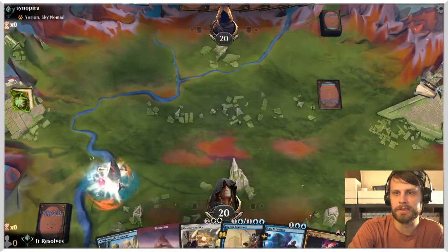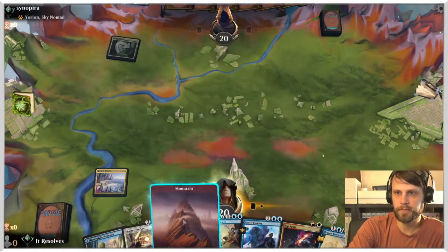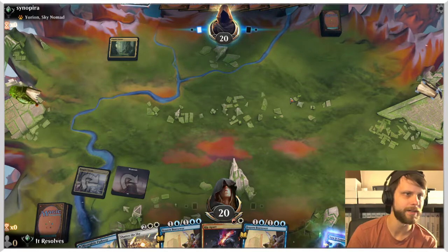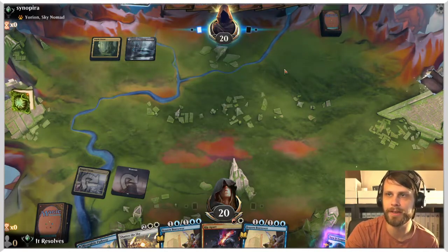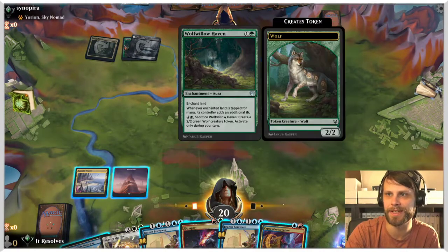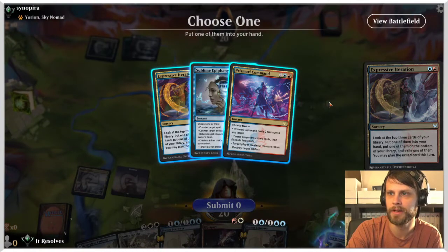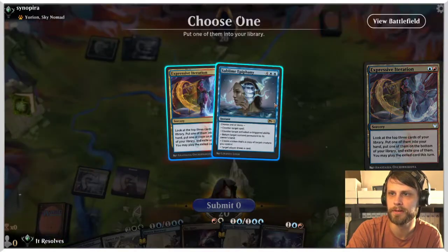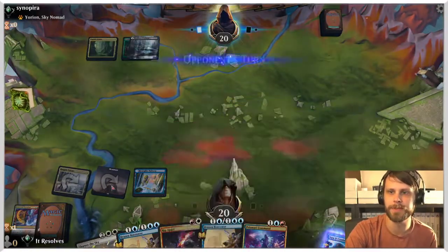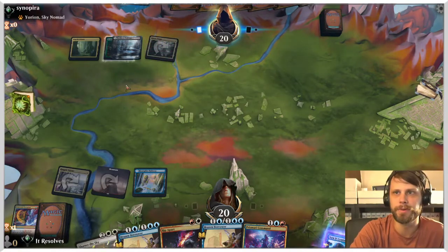Brazen Borrower obviously pretty good against it. We'll take the opportunity to play the tap land and be able to leave up either of these at some point. I'm just going to take the opportunity to foretell Saw It Coming. While it's not a huge benefit, this deck doesn't necessarily do a ton in the early game. There it is — exactly what I was thinking. So let's Expressive Iteration; I'm going to take some time to just set up here. We take that into hand, put the other on the bottom. Taking the blue here gives us double blue, opening up Brazen Borrower next turn or really whenever.